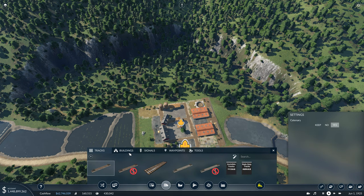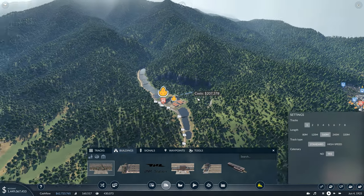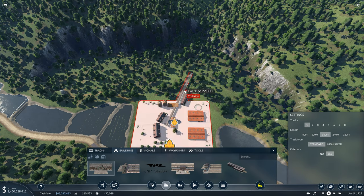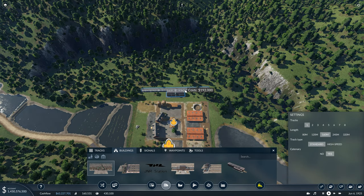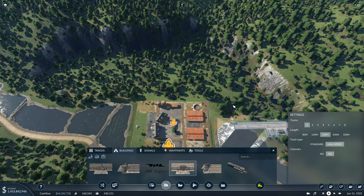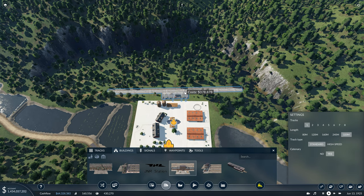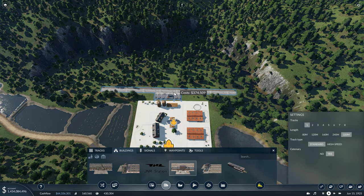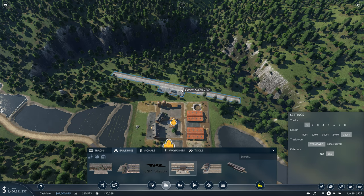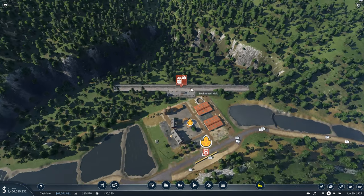So what we're going to get is a cargo station here. We'll technically have a pass-through although it's not going to pass through anywhere after this point. We want to make sure it's a cargo station - we only need one platform here because we're only picking up one commodity, not dropping anything off. We only need standard tracks but as you can see we have now unlocked high-speed tracks if we need them. Standard is going to work just fine and we're going to put our station over here angled like this - there's the connection.